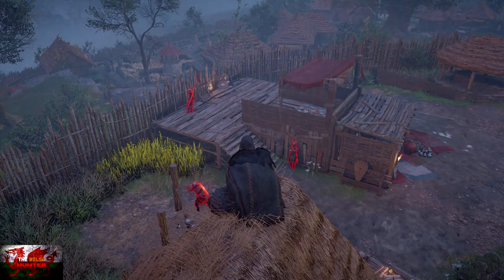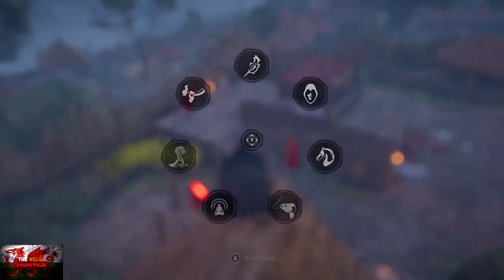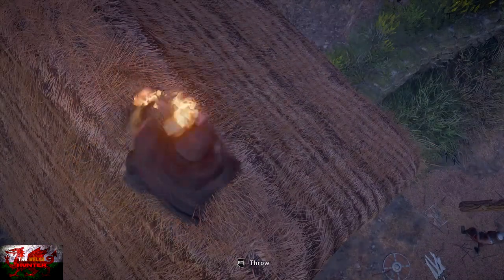You can also do this on top of a thatched roof — find any enemy with a shield, set the roof on fire, and hit him with your bow. It may take more than a few enemies for it to count, because you need to be literally fully, fully on fire. So just be aware.